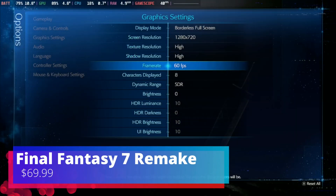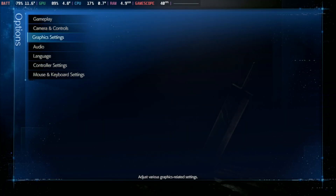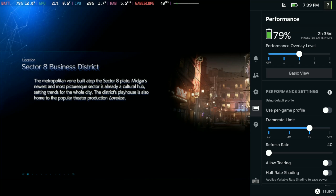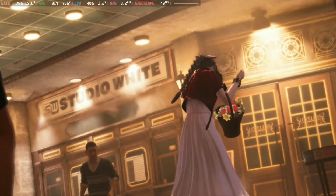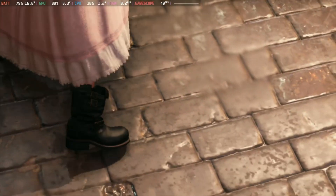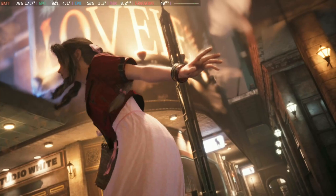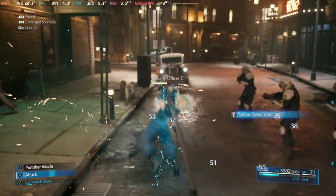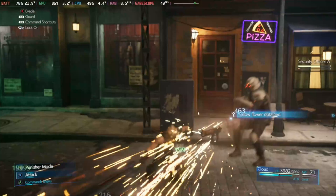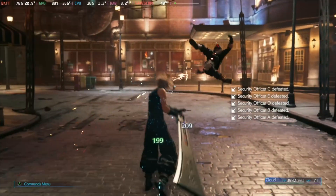Next game on the list is Final Fantasy 7 Remake Intergrade. This is another verified game for the Steam Deck. The bummer with this game is that there's not a lot of graphical settings — on Deck you have high and low for textures and shadows. To get the best performance, I had the game capped at 60 FPS and then locked the Steam Deck at 40 FPS, with all graphical settings set to high.